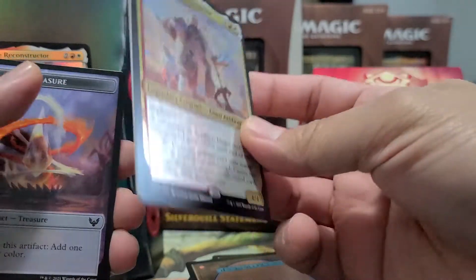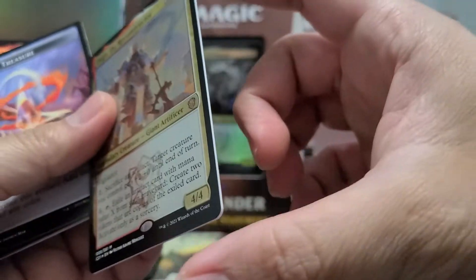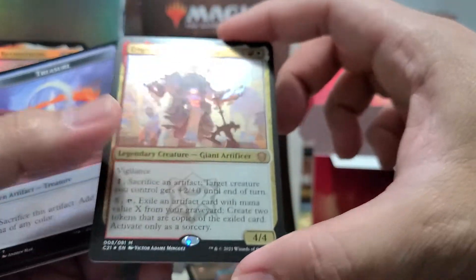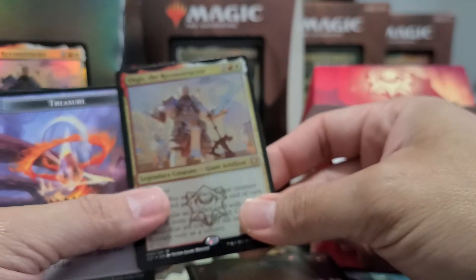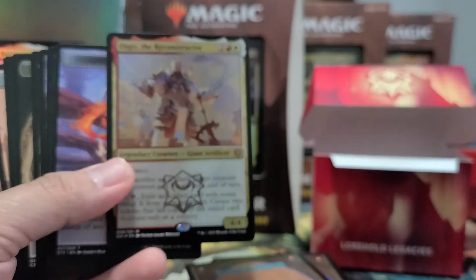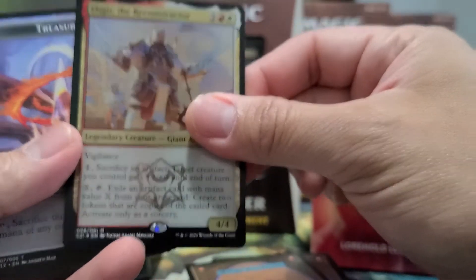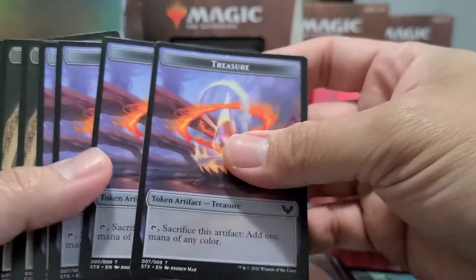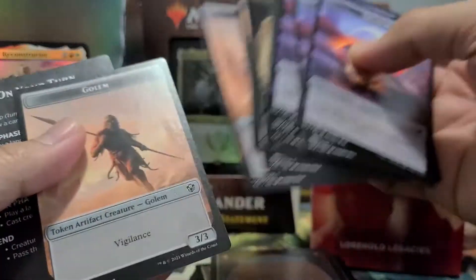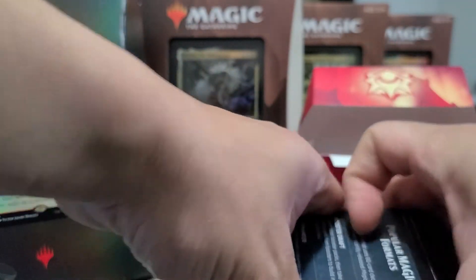You also get the commander replacement card — a regular-sized version of your commander so you don't necessarily need to use the actual card if you don't have it. I love these; great idea from Wizards to replace the oversized cards. You also get tokens: Treasure tokens, copy tokens, and Golems — all double-sided tokens.